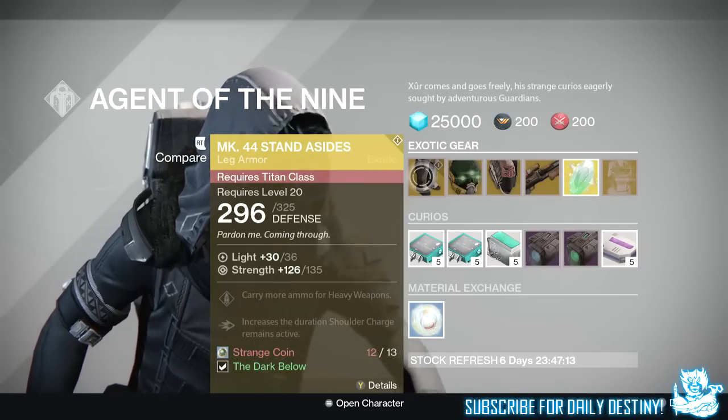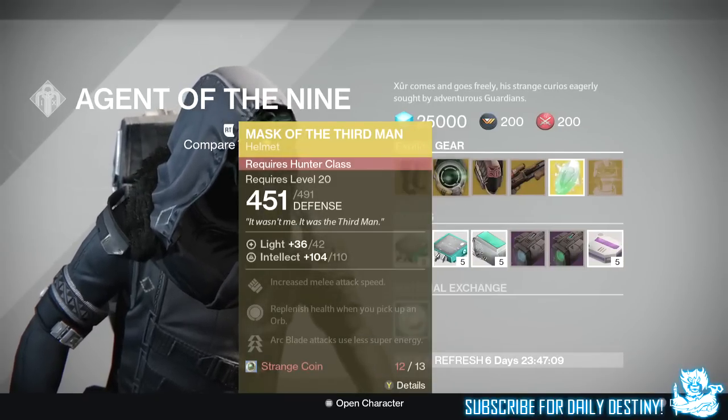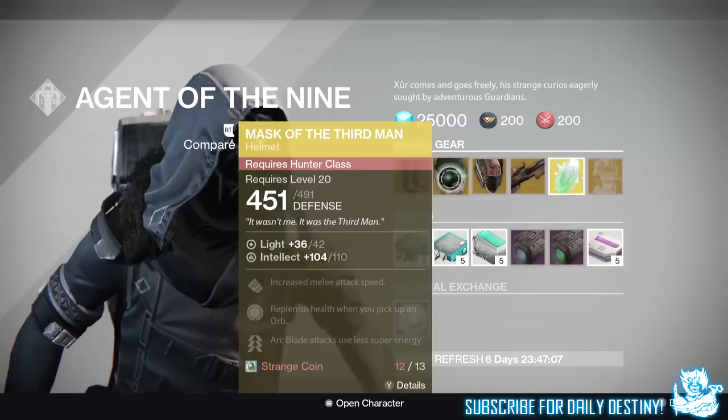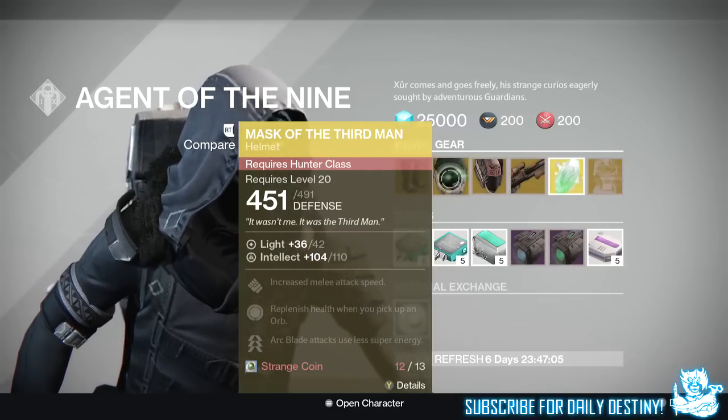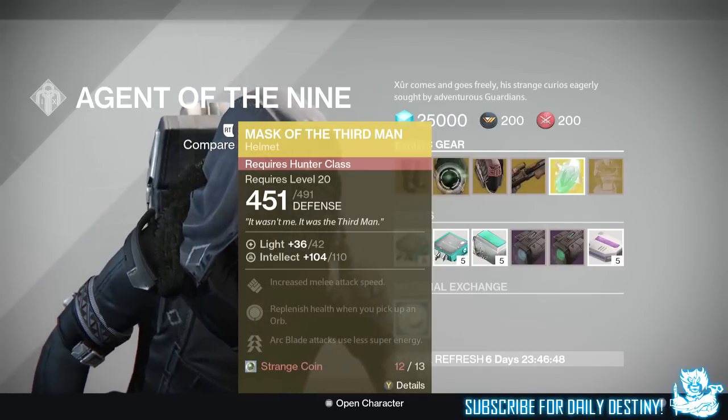For the Hunter, he brings the Mask of the Third Man, offering 110 Intellect, increased melee attack speed, replenish health when you pick up an orb, and Arc Blade attacks use less super energy. This also costs 13 Strange Coins.